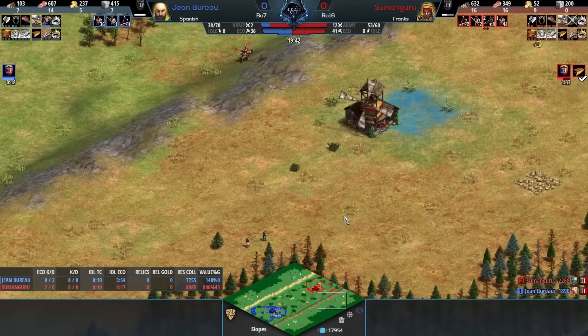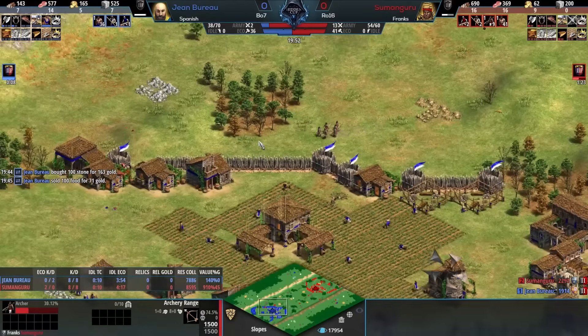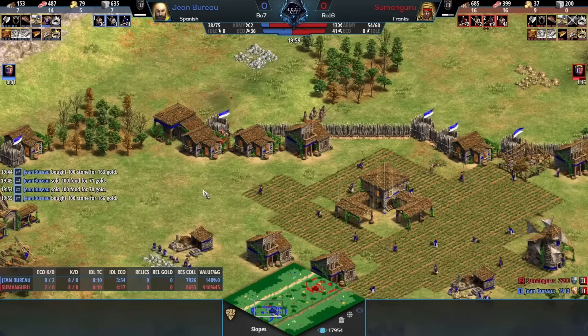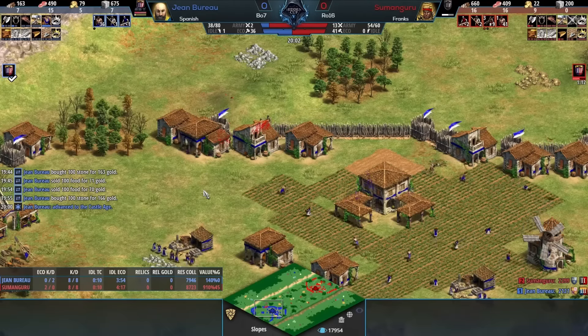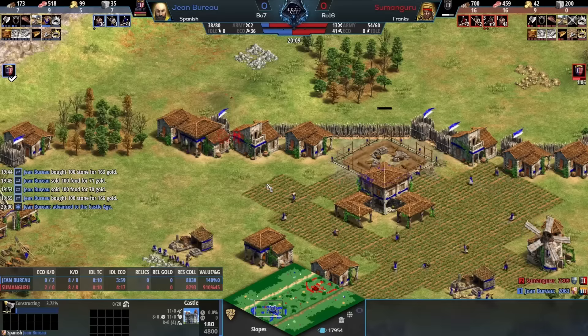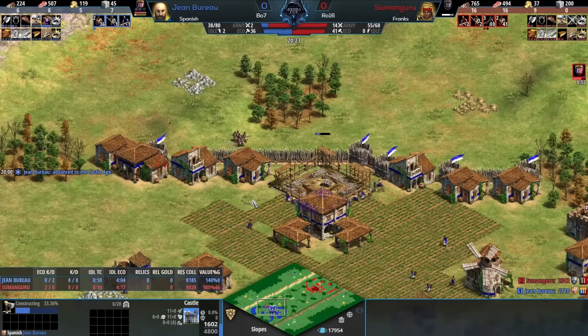The archers are moving forward with a spear counter. I'm gonna put you on the spot - you've been told Conquistadors are strong with Spanish, but you see archers. Where do you build the castle? I build it right there, Tristan, that's where I would build it - and I'm glad Jean Bureau agrees with me. That's what I would do. If Castle Age came in a minute faster for Sumanguru there, that castle might have been in trouble.